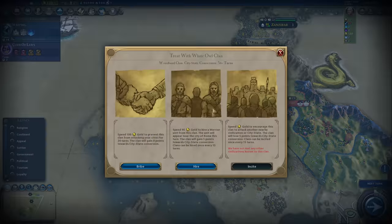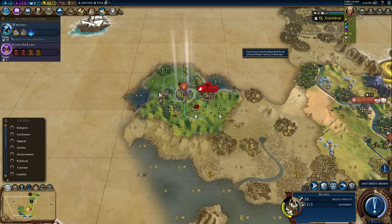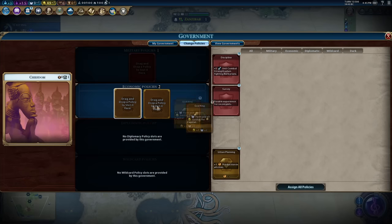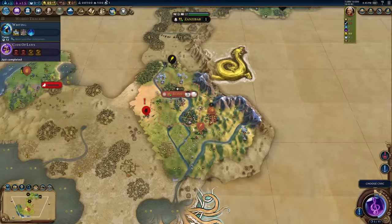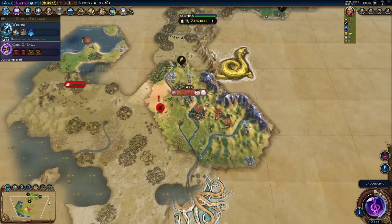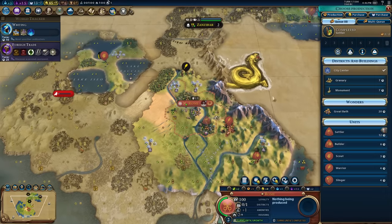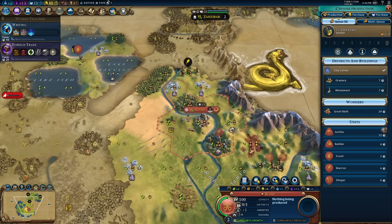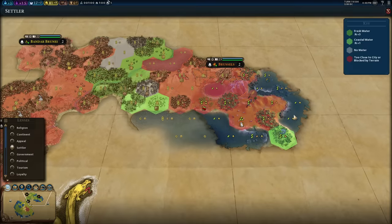Here's the extra government policy slot already from Owls — one economic policy slot so I can get God King and Urban Planning. Let's get Discipline to help fight the barbs a little better. These barbs know where I live — they're coming to my house. I wonder if it's Poland — how have I not found them yet? Settler, off you go. Ten turns till Writing still — not brilliant. Nobody's getting the scientist points just yet though. It was turn 42 we had the race — and it feels like it should be doable, if strange.